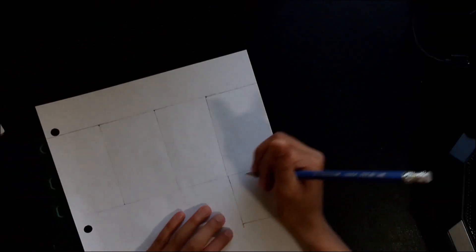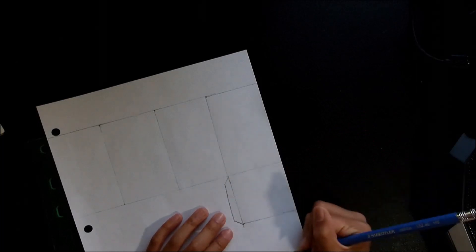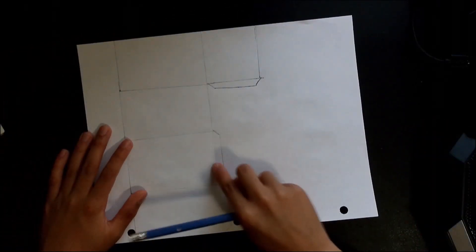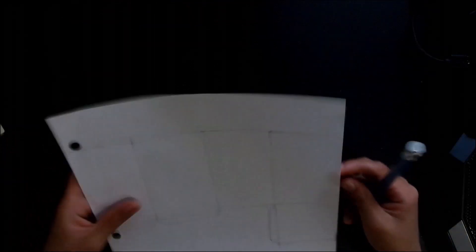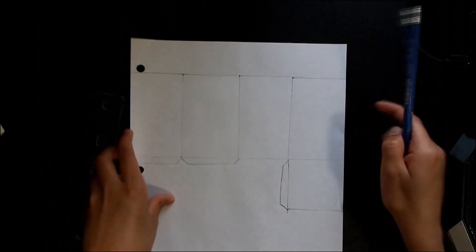Okay, now we have this box like this, so we're going to trace something like this. It'll be easier to remember if you do it like this. So now this one would go onto this, this one would go onto here, and this one would go — I'll do this side. Okay, so since these two sides don't have enough, we're gonna have to tape it.